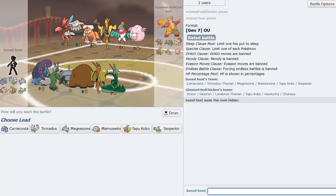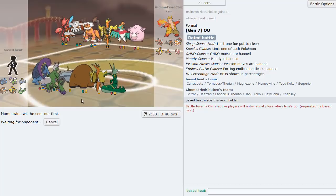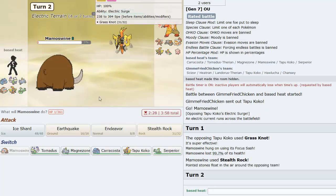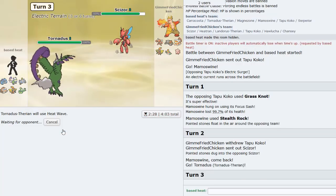Next game against another Tapu Koko squad with Chansey offense. Mamoswine lead to get up rocks - his defogger is probably Mega Scizor but we can trap it, bait it, and make it not want to be alive anymore. He leads Koko - I get up rocks. He can't Taunt us because of Oblivious. I want to go Tornadus because he's not going to Volt Switch and I Heat Wave.